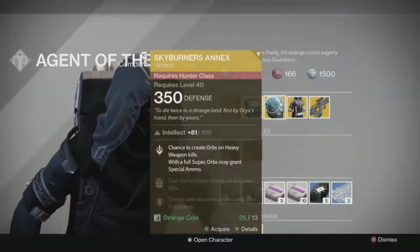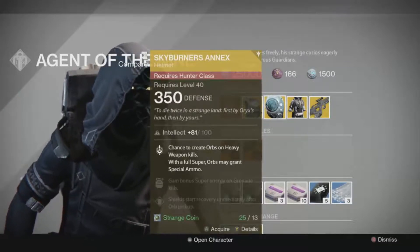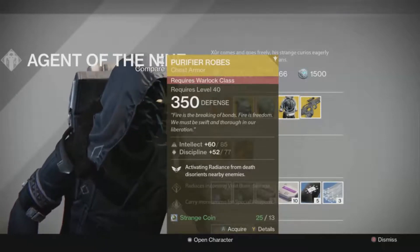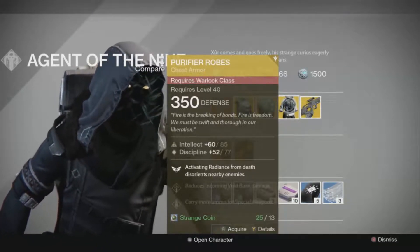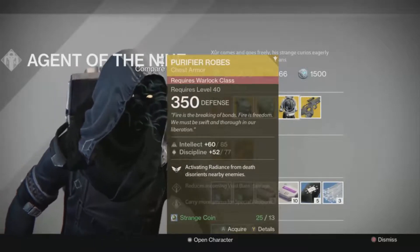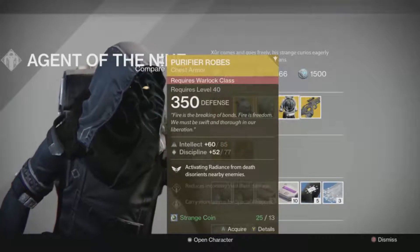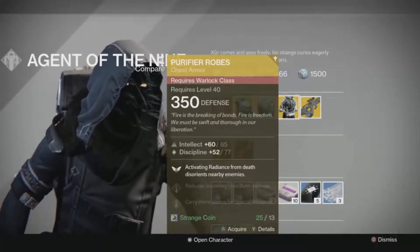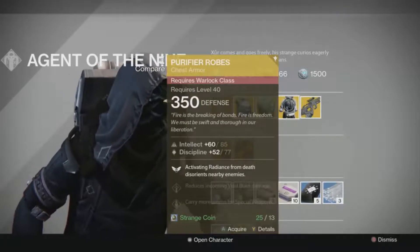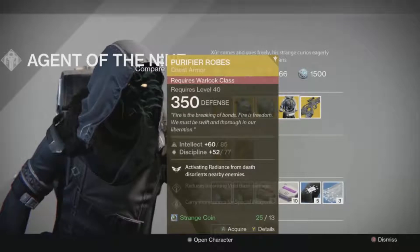So this makes the Skyburner's Annex really bad in my opinion. For the Warlock class he is selling the Purifier Robes. Whenever you activate Radiance from death — which means you're on the Sunsinger subclass and have the last perk of Radiance unlocked that lets you come back from death — whenever you activate it from death, it will disorient nearby enemies, kind of like a flash grenade going off.